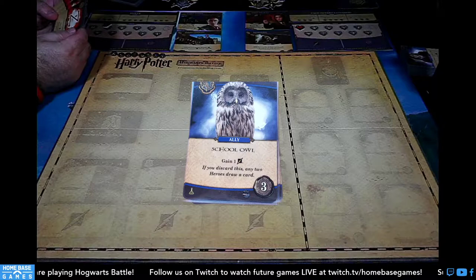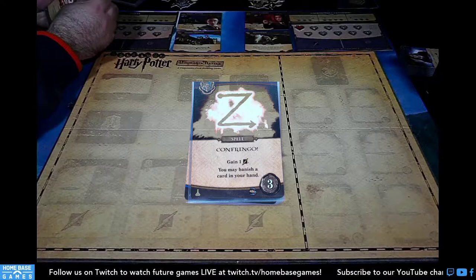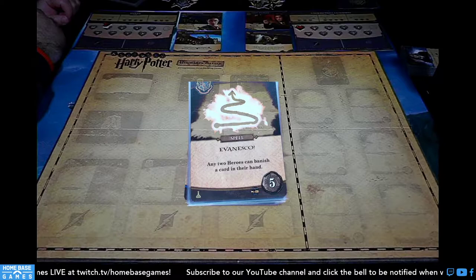Confringo: gain a lightning bolt; you may banish a card in your hand — so do damage and banish a card. There are two copies of that. Three copies of Evanesco: any two heroes can banish a card in their hand, so two players can banish. Those are the new Hogwarts cards for Pack Two.